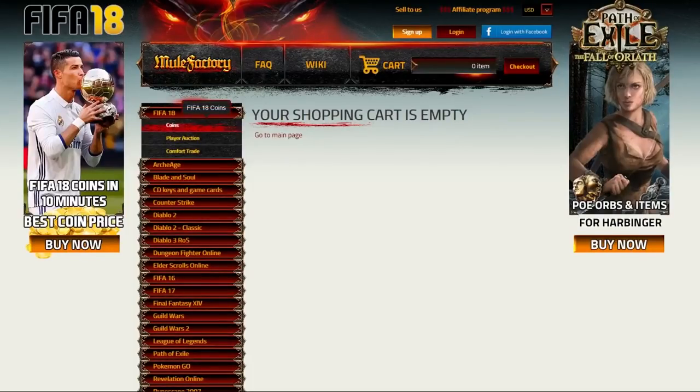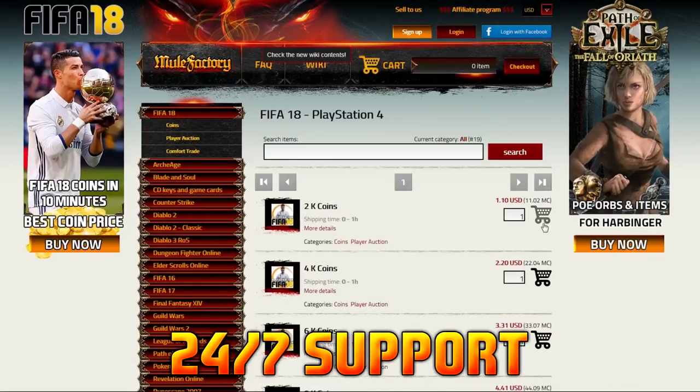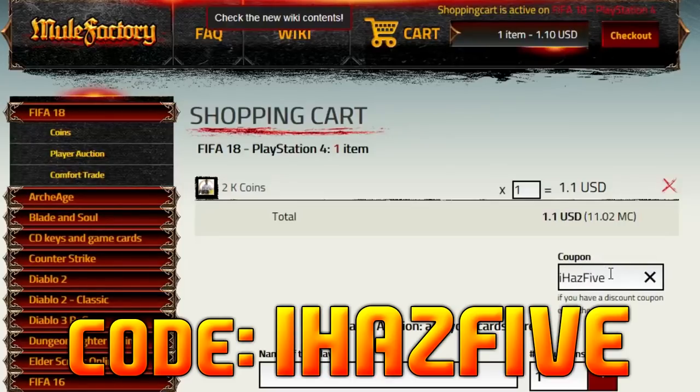If you want to buy any FIFA 18 Ultimate Team coins, check out mulefactory.com. They have cheap prices, 24/7 support, and a five-minute delivery time on their orders. Make sure to use my discount code. Watch to the end to see an investment you should make right now.